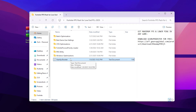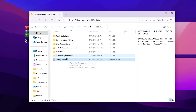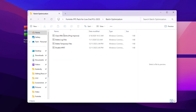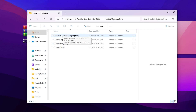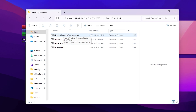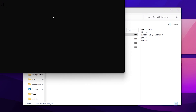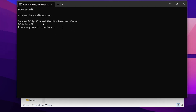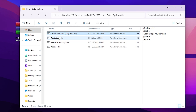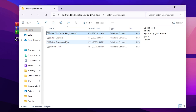I will tell you individually how each optimization will affect your FPS. Let's start with the first folder: Batch Optimization. Inside you will find 'Clear DNS' — this will improve your ping and also improve your network latency. Simply double tap here and the DNS cache has been reset. Now press any key from your keyboard to continue.